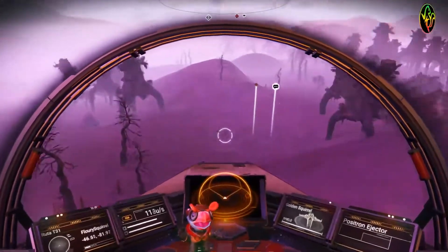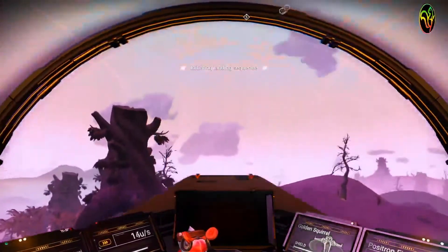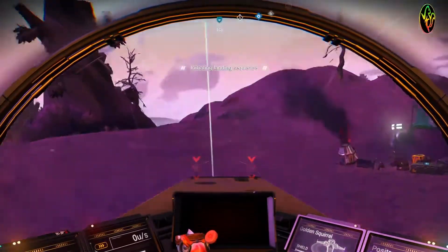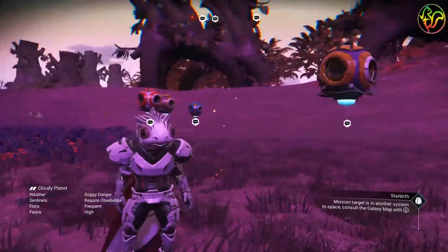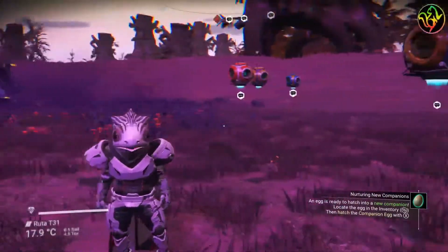Once we get there you'll see that there's only a crashed ship — don't worry about that, that is normal, because our living ship mission is still active in a different galaxy. Once you get out it might be a good idea to do a manual save first.